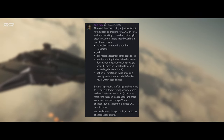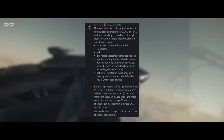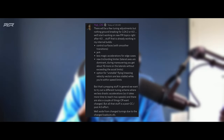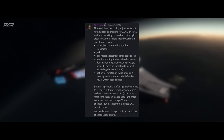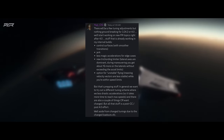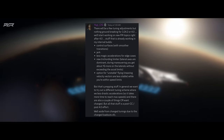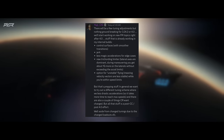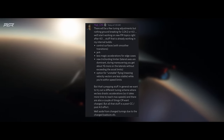Yogi says the new flight model stuff is already working in internal builds. It includes: control surfaces with smoother transitions, fewer jerks and less magic accelerations for edge cases, new tricording limits, literal axis dominance during maneuvering, about 1g more on the lateral without exceeding the acceleration limit, and an option for unstable flying where velocity vectors are less stable within speed limits. The general goal is to try a different tuning scheme with less drastic acceleration so it takes more time to reach max speeds. There are also a couple of things Chris Roberts wants changed, but all of that is a post-CitizenCon, post-4.0 effort.